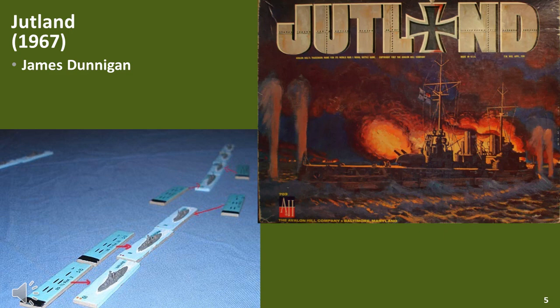Jutland was Jim Dunnigan's first game for Avalon Hill. This is a play-on-the-floor game with measured movement and range-finding, allowing you to refight the great World War I battles with up to 72 individual ships per side. It was reissued in 1974. I've mainly seen and played this game in a board game format. However, I'm aware that quite a few players have converted it to a figure gaming set of rules and it seems to work quite well, although the playing area may need to be rather large depending on the scale of your vessels or figures.